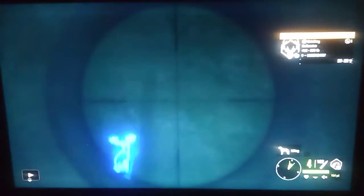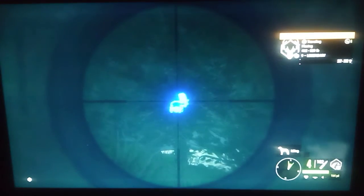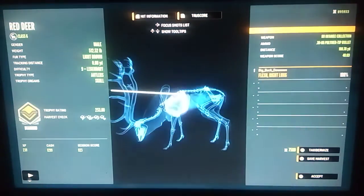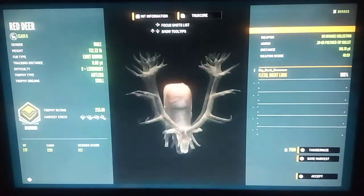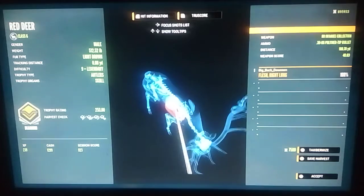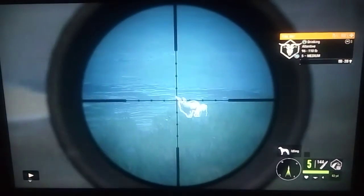Right here we have another level nine red deer, small rack again. We pop him with the M1 and he goes down a little bit after this clip ends. We claim him and he's a diamond, 253.60 — 512.52 pounds. Almost too high on that shot with the M1 but we got him, and another diamond red deer down for the grind. Hopefully that great one will show up.